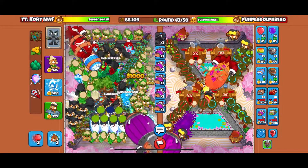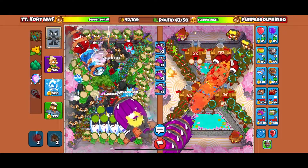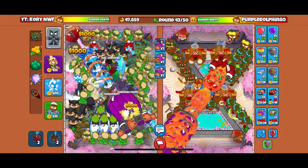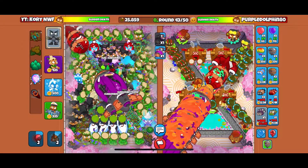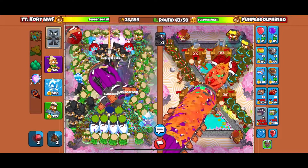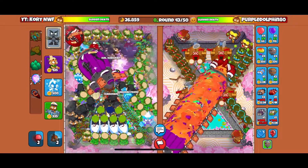Okay, we're countering! We're going to bloom boost and tower boost early. We used our preemptive strike. Look - we haven't even dented it. Okay, now we dented it a bit. That's a round 43 fortified BAD.